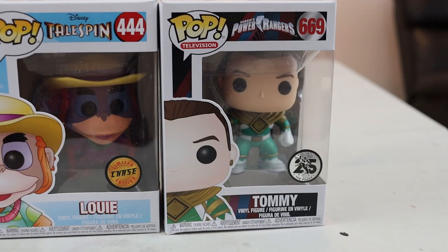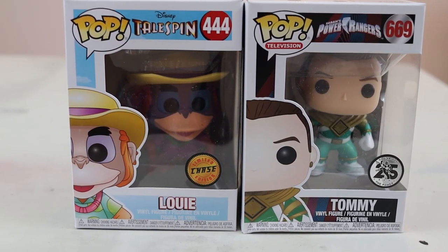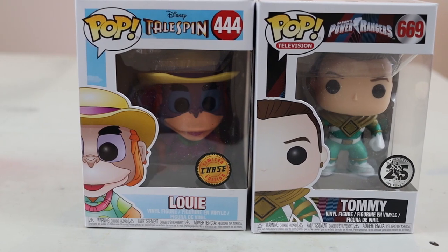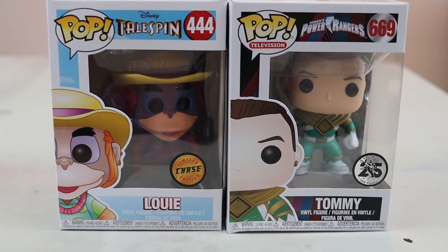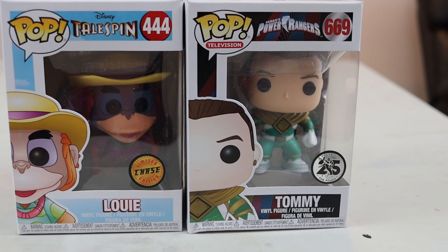I said at the start we weren't supposed to get any chase Pops, but we actually got one! This Louis from TaleSpin Pop has two variants, and this is the chase variant — the difference is his shirt color. On the common one his shirt is green; on the chase variant his shirt is purple. That means he has a value of $13 rather than just $8. A really nice surprise, and I didn't pay any more for these two than for any of the other Pops.